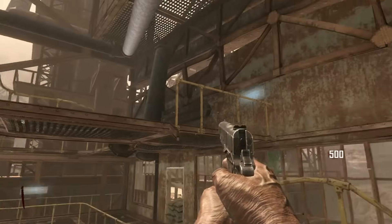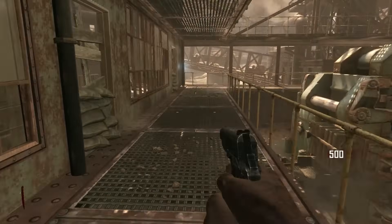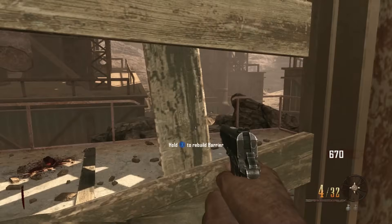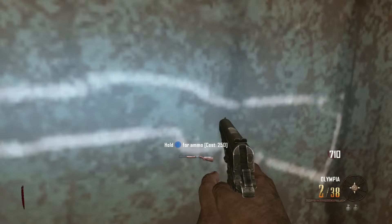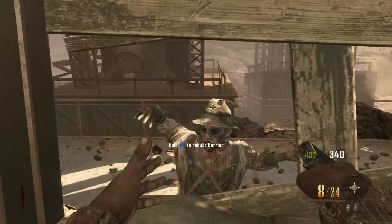Let's get into number 20. The worst starting room in zombies goes to Buried. Not a bad map, but a terrible starting room — everybody leaves it pretty much immediately. You have one long, narrow corridor with absolutely no space to roam freely or train. Half of the starting room is on a ledge where you could possibly fall to your death, and there's nothing but an Olympia and an M14. Granted, there is an LSAT, but you would have to leave the starting room to get that. The starting room for Buried is just terrible.